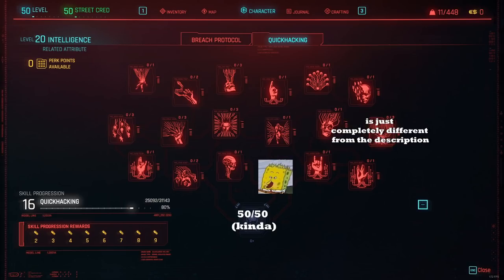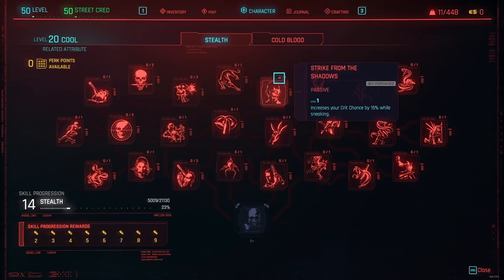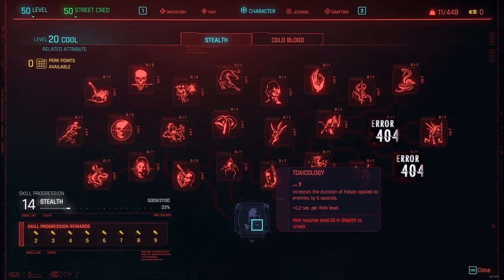Moving to Cool and stealth perks: most perks in this tab actually work. The Rattlesnake perk doesn't work — enemies affected by poison should be slowed, but they are not, so don't purchase this if you're playing with poison. Ninjutsu also doesn't work — crouch attacks from stealth with melee weapons should deal way more damage and guarantee a crit hit, but nothing happens. The ultimate perk Toxicology, which should increase the duration of poison applied to enemies by 5 seconds, also does not work.